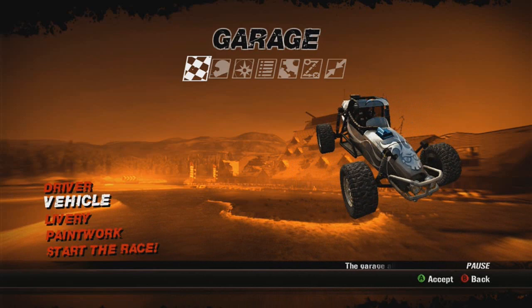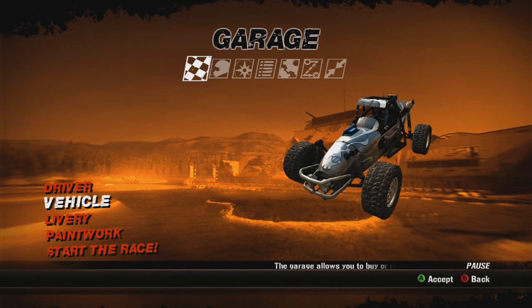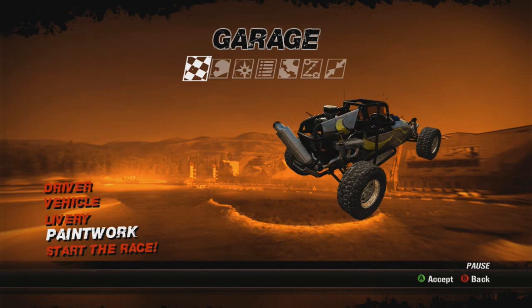All right, the vehicle we want to do — let's see the livery. That looks pretty cool, that looks really cool. Paint work — oh, we get to change the colors and everything, that's awesome. I think I want it in white. Let's go ahead and start the race.